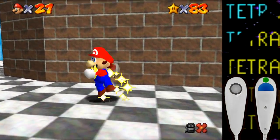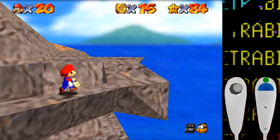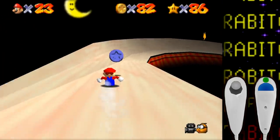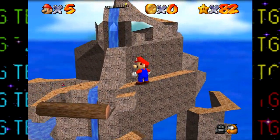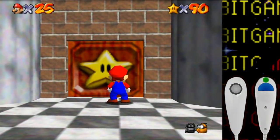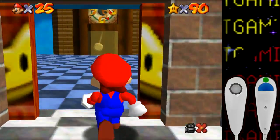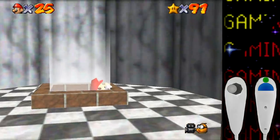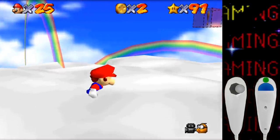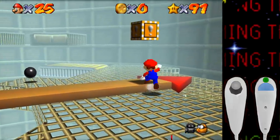After getting another freebie star from the second floor toad, it's time to climb Tall Tall Mountain. Nothing crazy here — even getting the 100 coins was fine since the slide segment has so many of them. This run really makes me miss playing as giant Mario though, where it only took about five seconds to climb to the top. With two more courses to go and 90 stars, we've gotten 75 of the game's stars so far — not too shabby. Before tackling the rest of the courses, let's jump into the Wing Mario Over the Rainbow secret stage — and just as expected, this isn't happening at all without the wing cap.